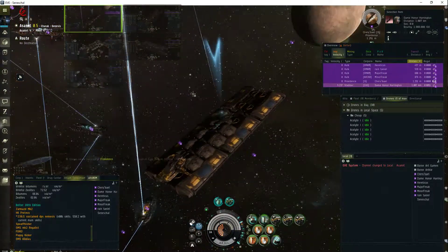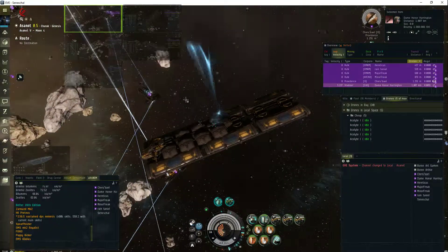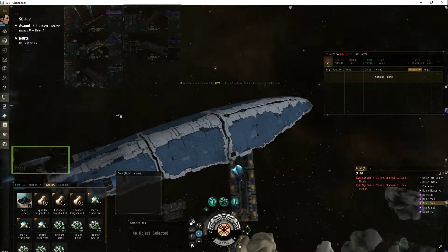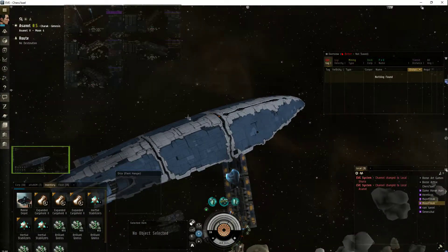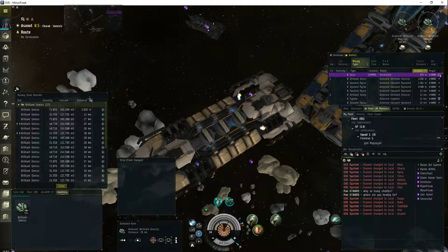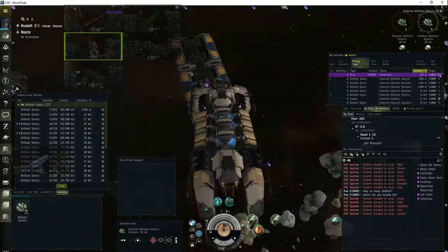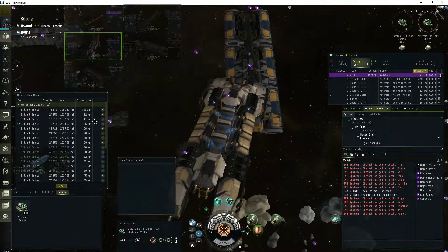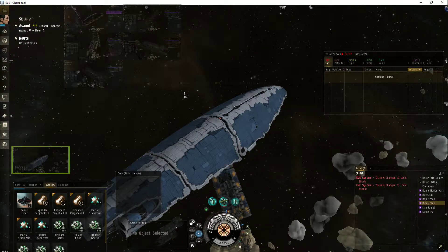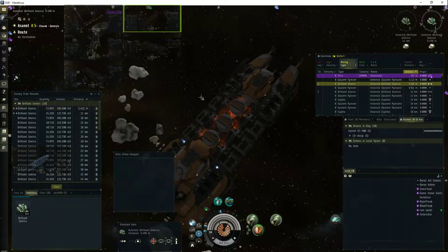The problem with using hulks is if you're using a DST or a Miasmos, the time spent away from other things - dragging ore and everything - really starts to add up, then you start to panic and you're able to have less fun. So a freighter is a must. I think I've got it all. That's awesome.